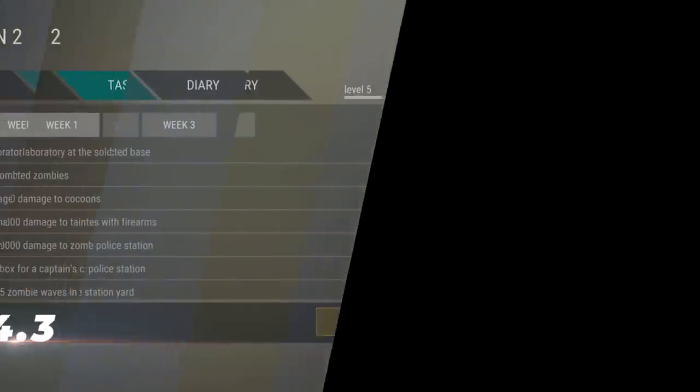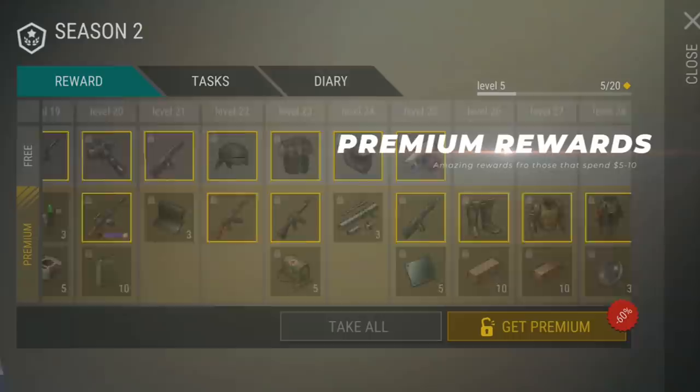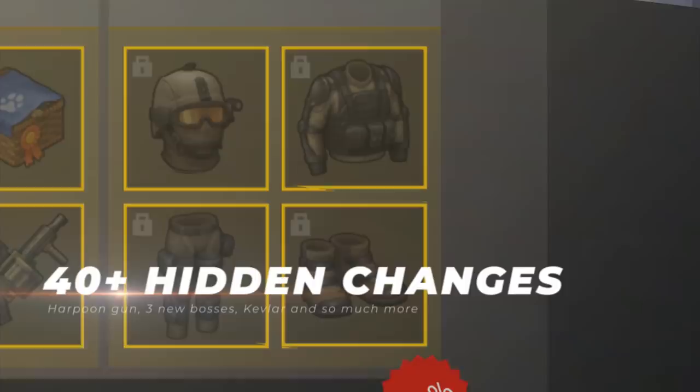Update 1.14.3 brings forth Season 2 in Last Day on Earth. This includes a whole new set of tasks and a great storyline, coupled with incredible rewards for those who buy the premium version. However, some of the rewards and hidden changes of this update have implications that will eventually break the game.